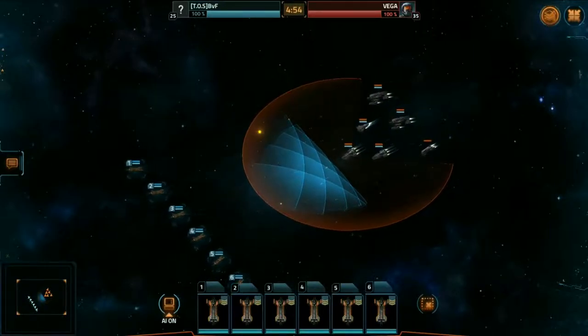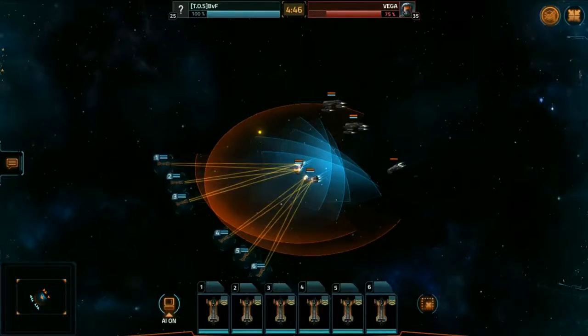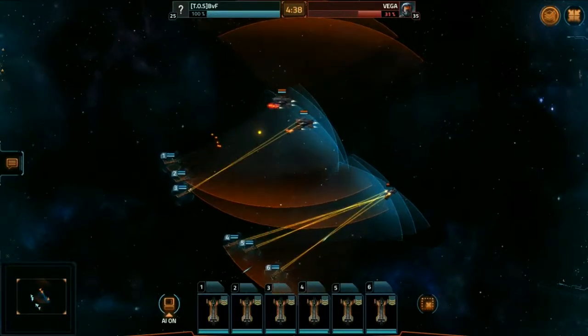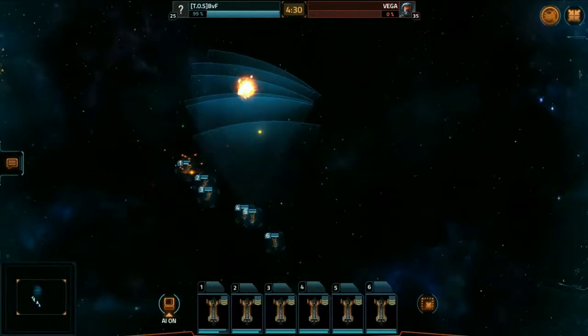As you can see, I have my Broadswords in a Lion Formation. They can fully auto this fleet with very minimal damage received. In fact, they can probably hit 4 or 5 before they truly need to be brought in and repaired, and it's only a 5 second repair for each.